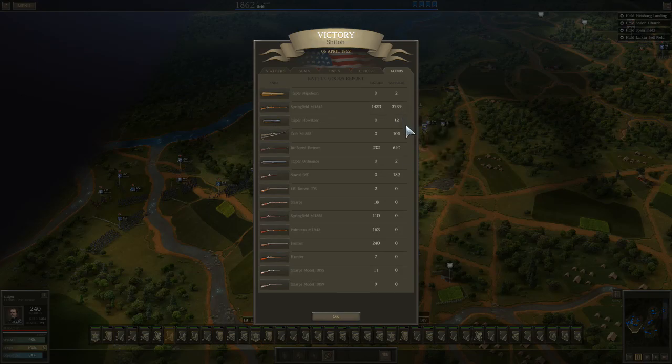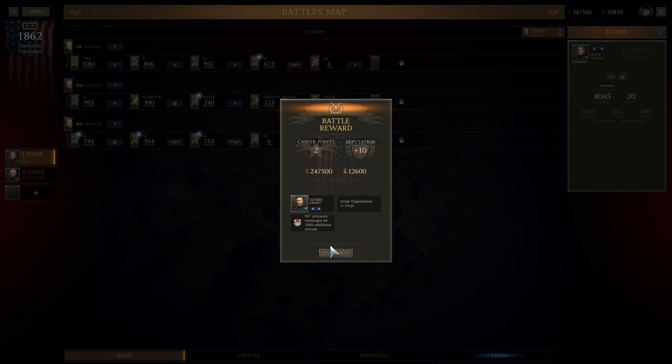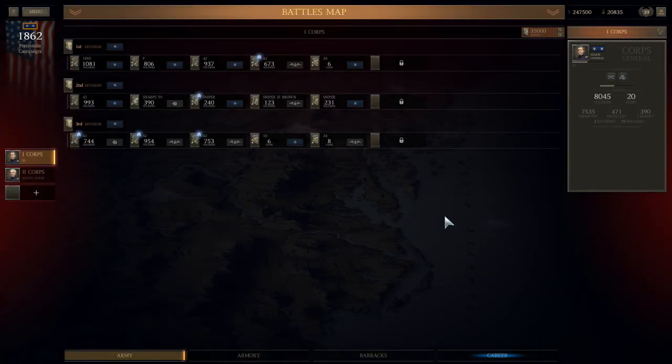Apparently he was armed with 1842s because I got a whole bunch of those, and some re-board farmers because I got some of those. I don't see anything else of any value — he had sawed-off shotguns? That's terrible. And Napoleons. We got Ulysses S. Grant, who is going to replace my avatar and become the new first corps commander with two better perks.